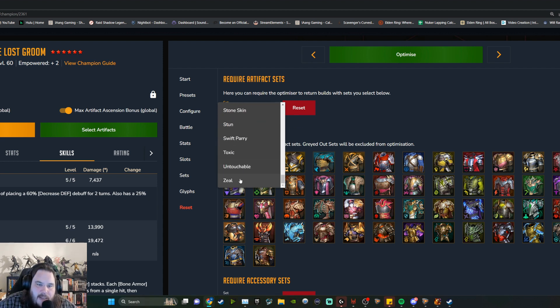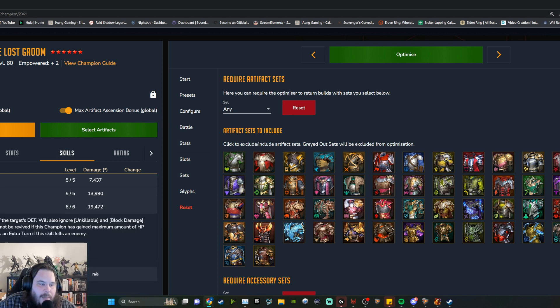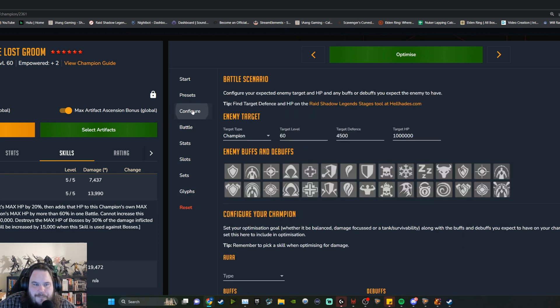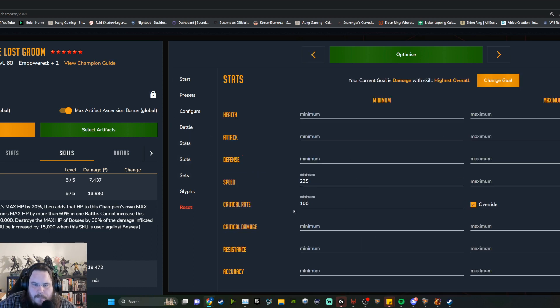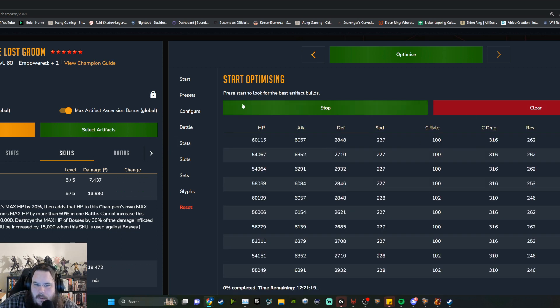The new Zeal damage set would not be that great on Rotos in general, because we need to ignore defense — his multipliers are actually not that great, you can see 2.1 attack and 0.9 for HP. Let's go to Battle, set damage to highest overall, and run it to see what we get. This is around 6,000 attack.